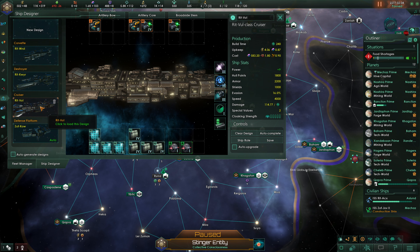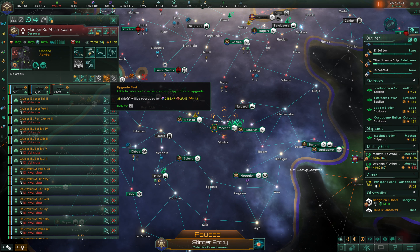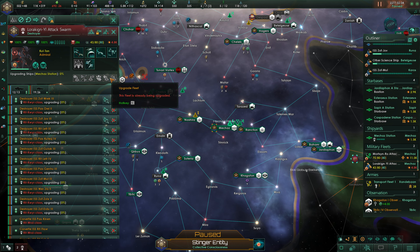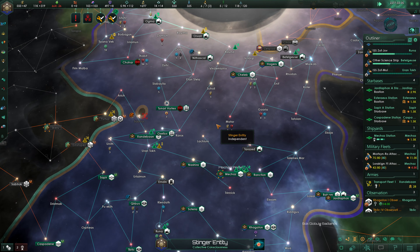Our cruisers are going to be not great for now. Let's get these upgrading — that's going to cost 2,183 and 1,869 alloys respectively. That's a lot of alloys, but we need to get it done eventually. All upgrades are underway, though it'll definitely take some time.